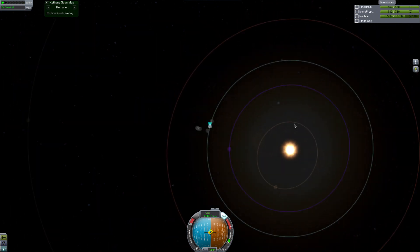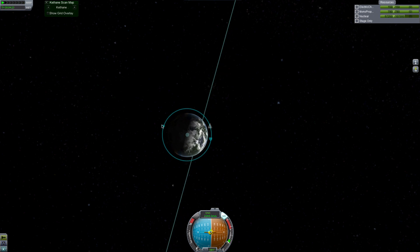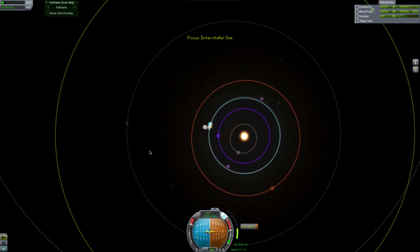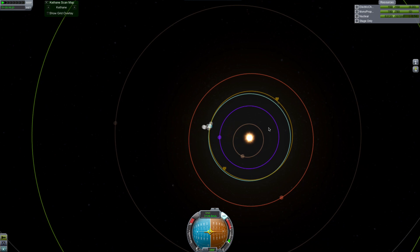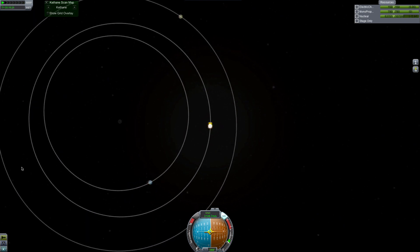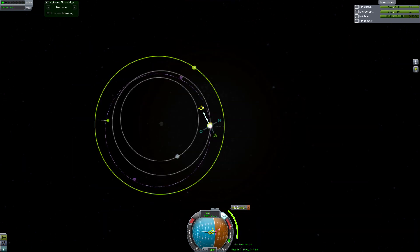We are in orbit, and all we have to do now is break free of Kerbin's gravity. We are now in interplanetary space. We can see Kerbin's orbit versus Dolus and Corbo. We've been to Dolus but we haven't been to Corbo yet. There's our Corbo intercept - it's just going to take 5,000 meters of delta-V somehow, and we'll find the node and go to it.